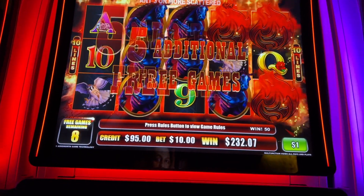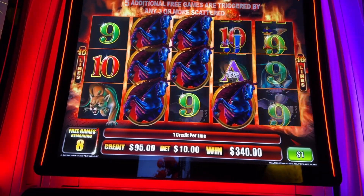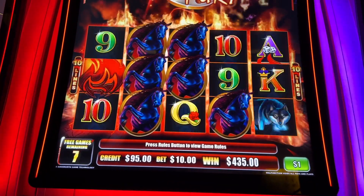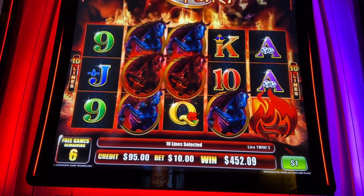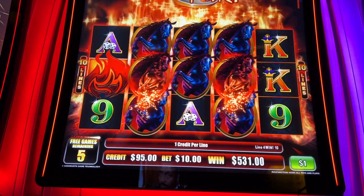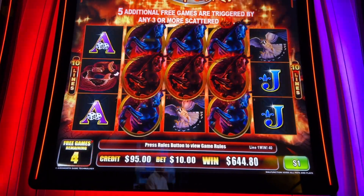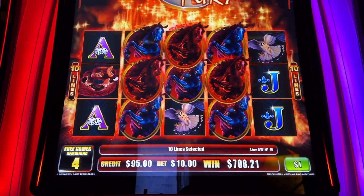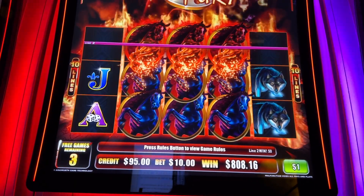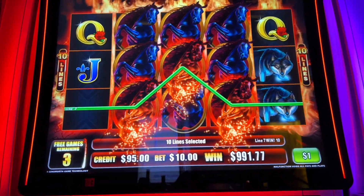I didn't even know we could do that — five additional spins! Maybe a handpay if I could get those Mustangs. Come on, one star. Oh nice. There's a chance for a handpay now. Five more to go. This is getting close. Yes! I'm back. It's getting close to handpay. Come on, Mustang. I'm going to plug this.